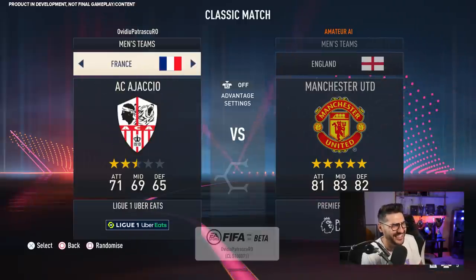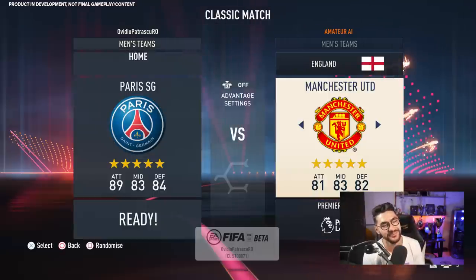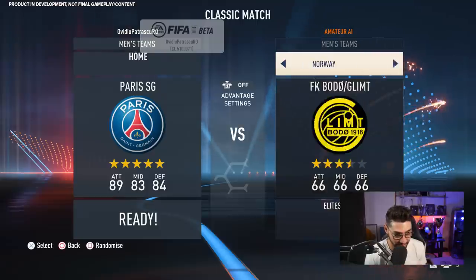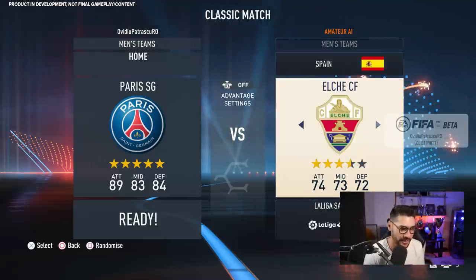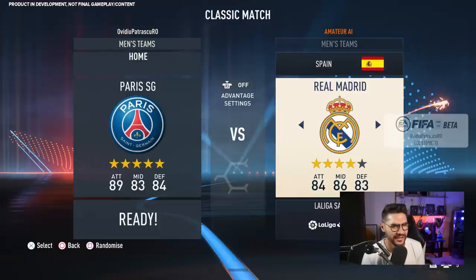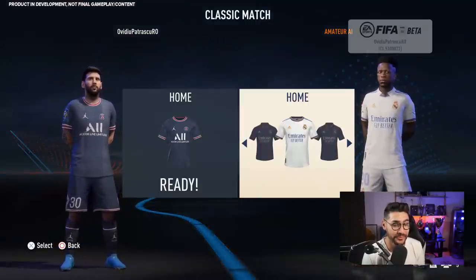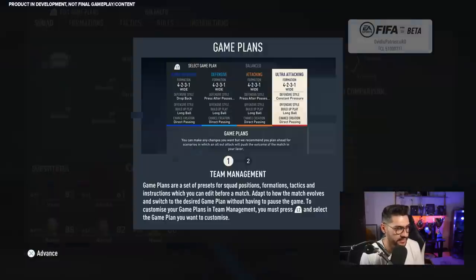Make sure to smash the like button. We're gonna go with PSG — there is no discussion about it, the best team in kickoff in FIFA 23. You've got Messi, Neymar, Mbappe, all the big ones. I think a PSG vs Real Madrid would be more interesting for you guys to watch.